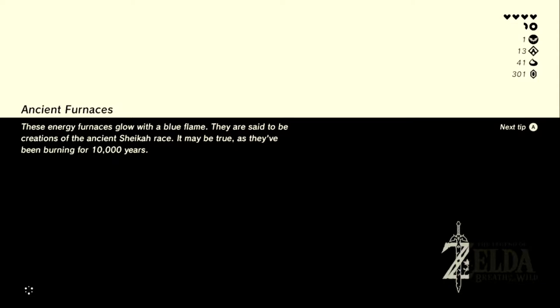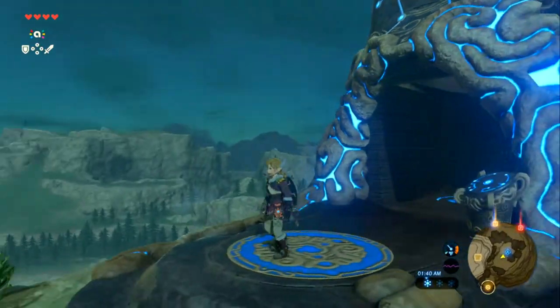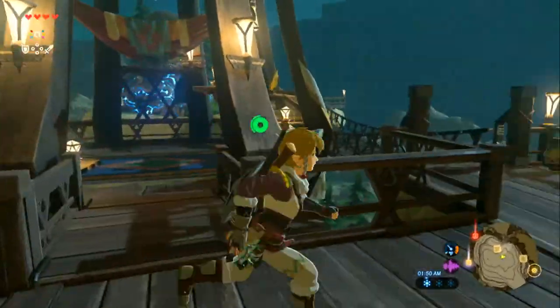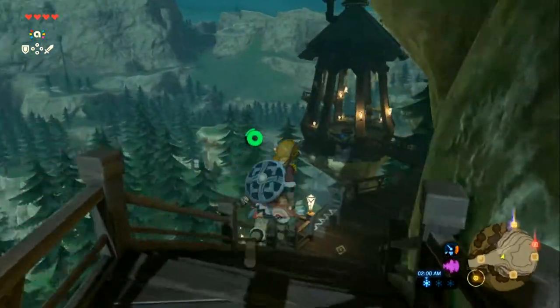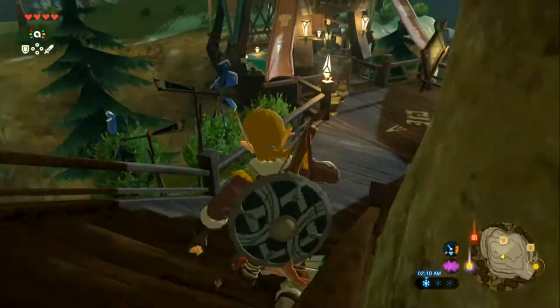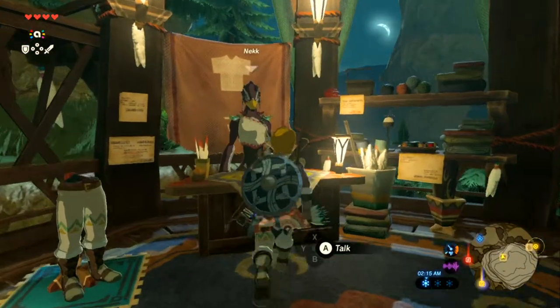Favorite Great Fairy is fun to glide over to. The microphone might be turned down a little too much. Making your way to a shop to sell some stuff — and then Link, the mighty hero of Hyrule, dies by falling down the stairs.